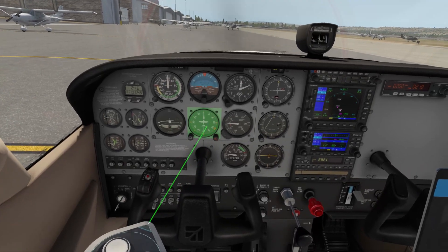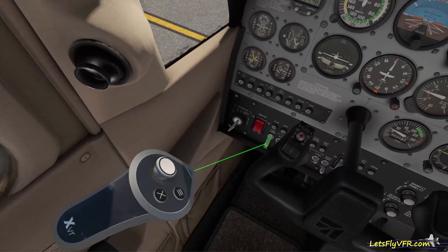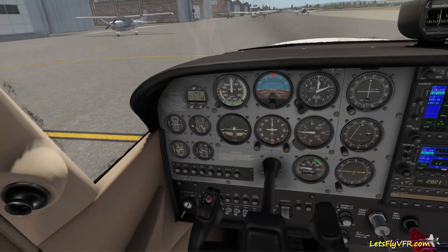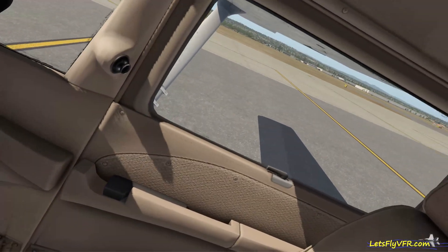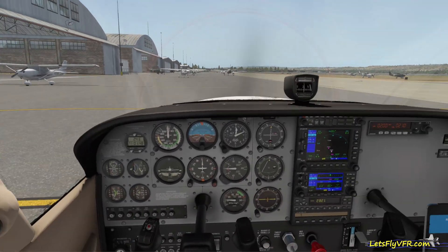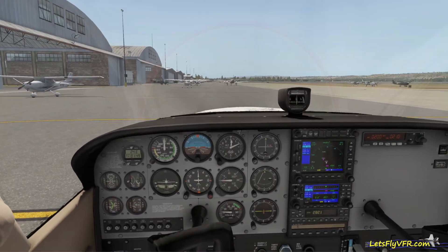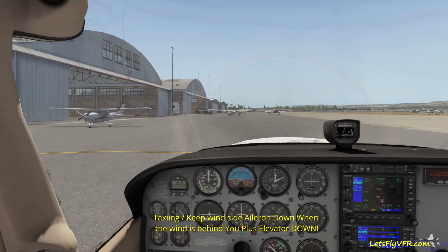It's a fairly stiff wind — I'd probably stay home if it was blowing at 18 to 20 knots — but today we're going to go out and look at what we need to do with our controls as we taxi in and out. We've got all our pumps and lights turned on. We're flying in VR today and getting really smooth frames. Let's look at what we're required to do with controls as we move in and out, because the concept reverses depending on whether you're going towards or away from the wind.